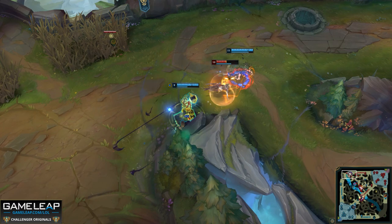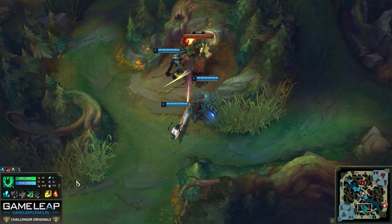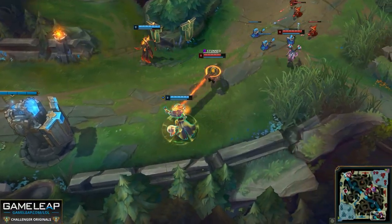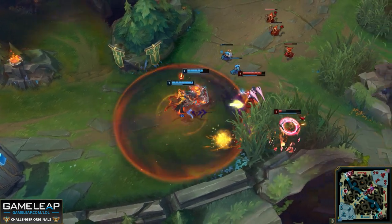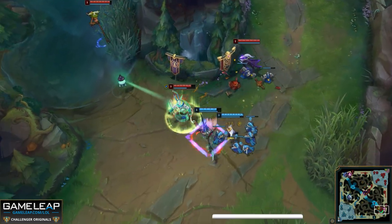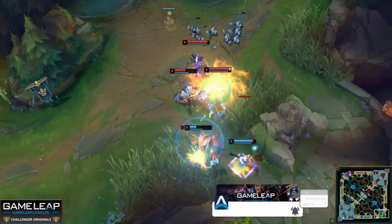Thresh is a champion who is easier to explain in phases of the game, so let's start with the early game. The first thing you're doing as Thresh is either leashing or looking to fight people in lane at level 1, because your E and your Q are extremely powerful. No matter what's going on in your lane, you're able to have a big impact by CCing people and dealing a lot of damage. There are some ways to more efficiently use his E though.